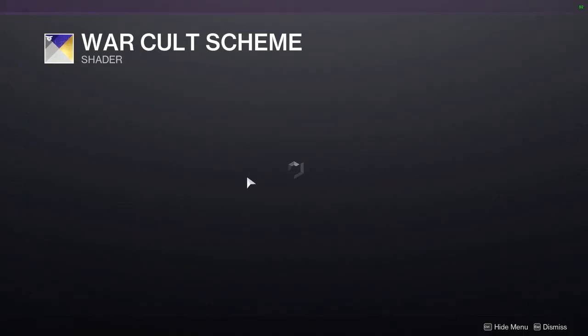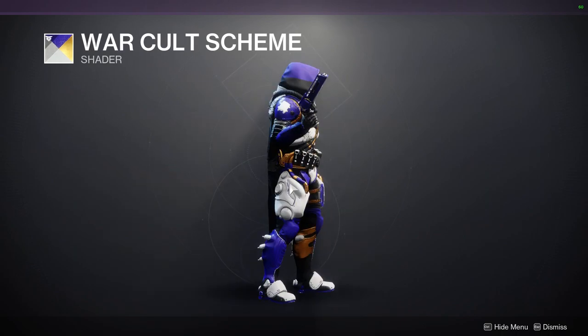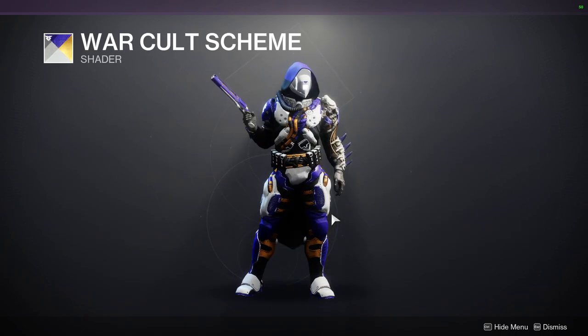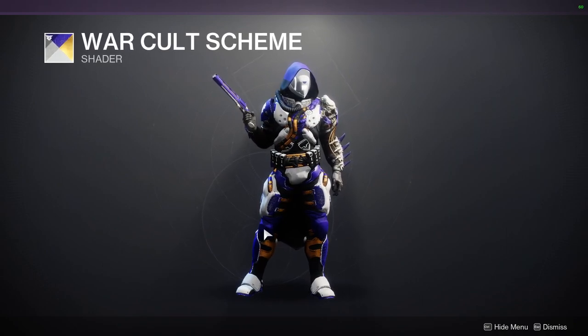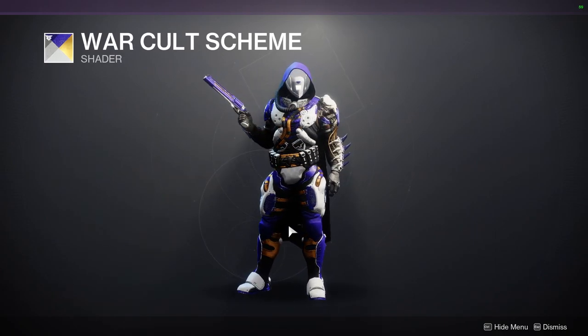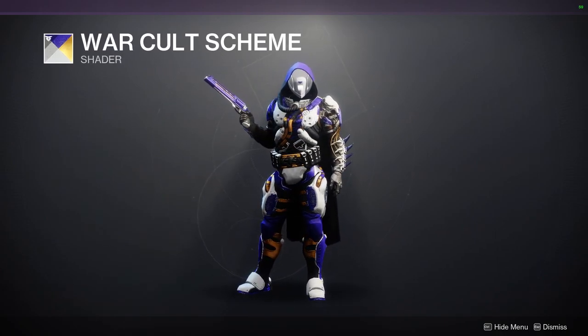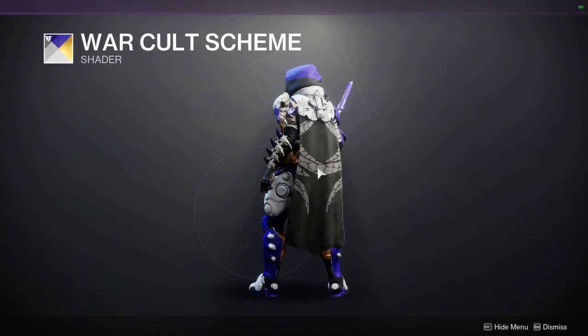And then War Cult A Scheme — I actually prefer this Future War Cult shader just because the colors are really good. You get this gold, it's more like an orange-gold but it's still gold, this really dark blue that's almost purple — I think that's actually purple — and then this really cool white. So this is definitely the better of the Future War Cult shaders, and definitely pick this one up.